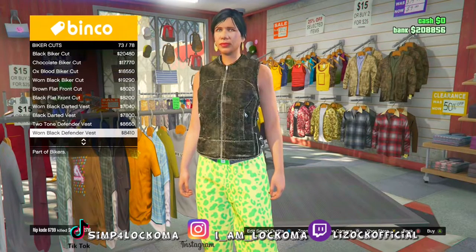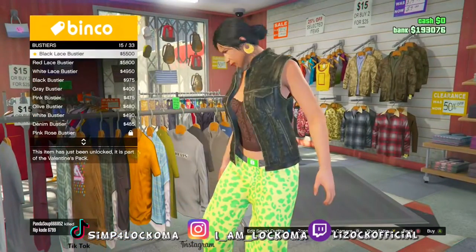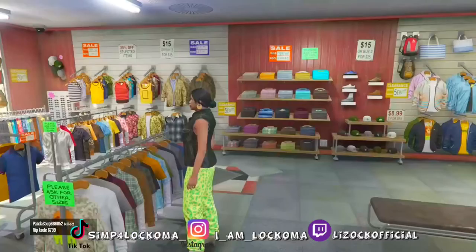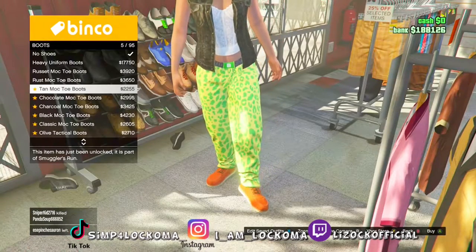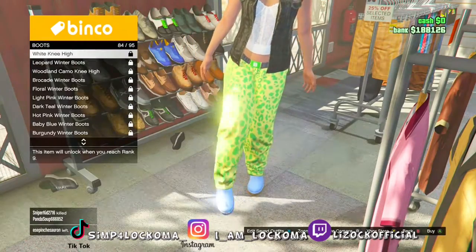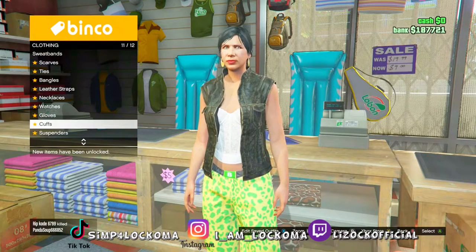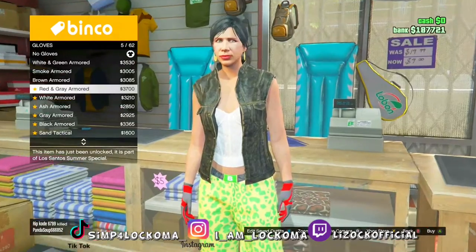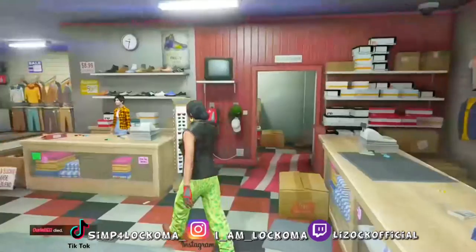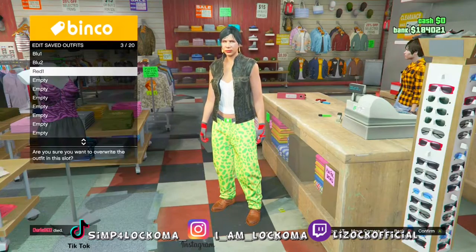Go back over to the tops, go inside biker cuts one more time, and equip jacket number 77. Then go inside the bustiers and equip number 17, which is the white lace bustier. Once you got the bustier on, go back over inside the shoes, go inside boots, and equip the copper knee-high boots, which is number 81. Once you got those boots on, go to the accessories, go inside gloves, and equip the red and gray armor gloves, which is number five. Once you got those gloves equipped, go over to the front counter and save it on the third slot as 'red number one.'